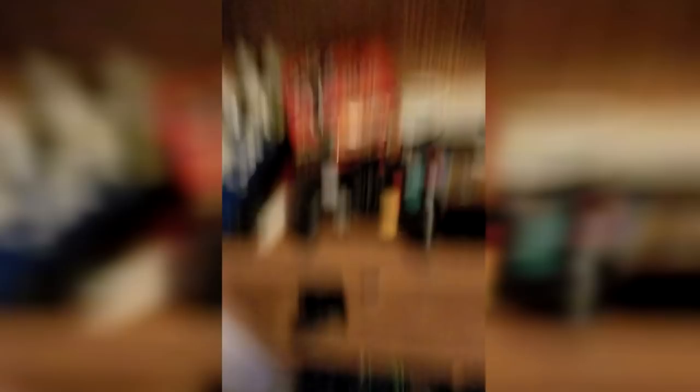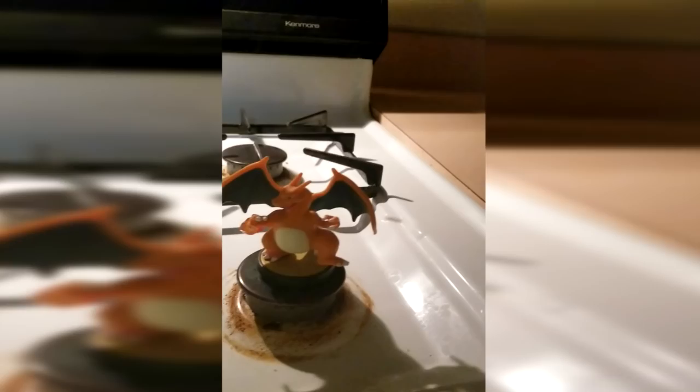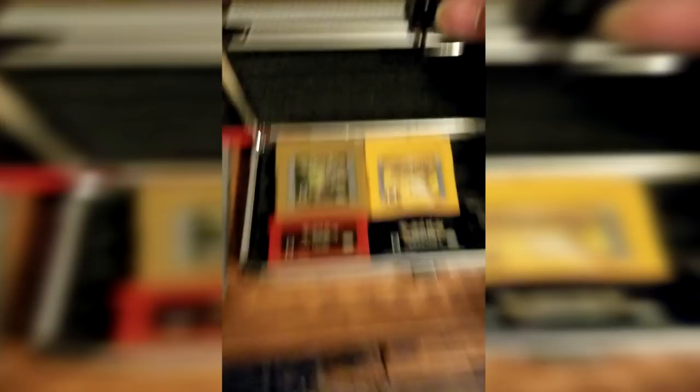Alright, let's get started on the guide. So first you're gonna need a Charizard Amiibo. Next you're gonna want to put your Charizard on top of your stovetop. Trust me, this part is very very important — it's key. Then you're gonna need Pokemon Fire Red. Trust me, if you have Leaf Green your Charizard is gonna be absolutely trash. Now pop the game in your Super Nintendo and turn it on.